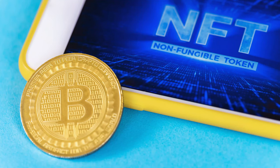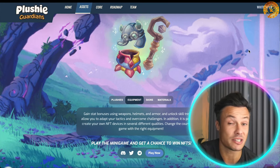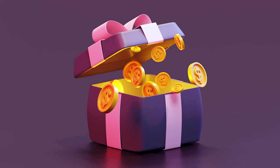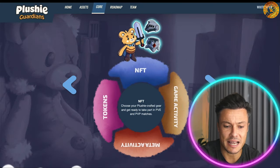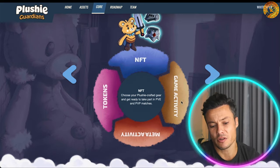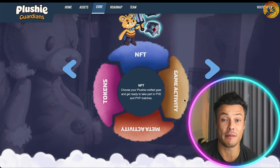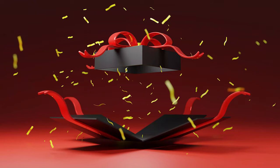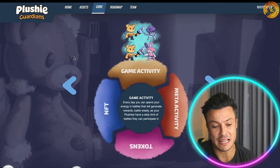Each plushie is essentially an NFT, and you require equipment for different activities. You can upgrade them with various skins, which you can win through competitions or find throughout the game. You choose your NFT and take part in PvE and PvP matches. There's a community around the world potentially playing these games, and you can link up with them to earn various rewards.